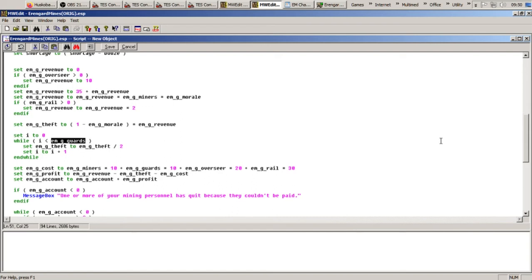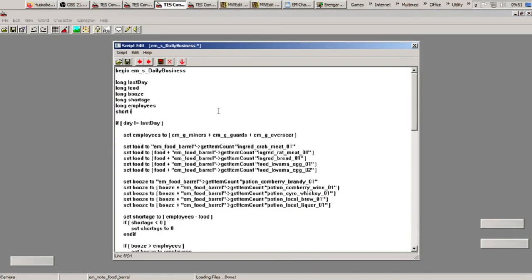In MWEdit I can go down the list and find where 'i' shows up. Here we are: 'Set i to 0, While i less than EMG Guards, Set i to i plus 1.' So it's obviously just a holder — it holds a value for the period of time it takes to go through a while loop pertaining to some global. Often you have to exchange a local variable for a global for those things the game won't process as a global directly, then go back and reset the global. I'm kind of inclined to change this variable just on the basis that using a single letter like 'i' risks being confused with something else as the game is running. I think there's only one script, so I'm going to take a chance and change it.